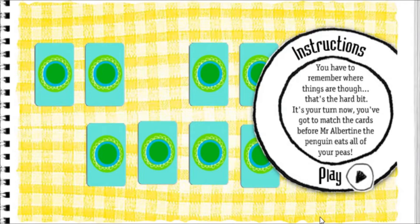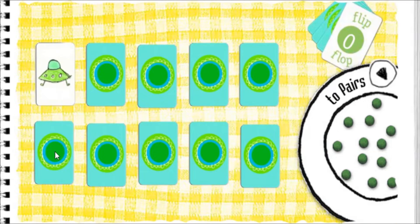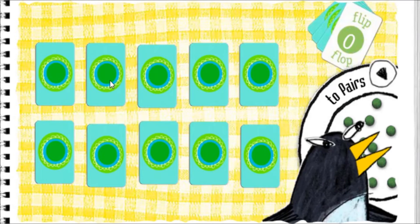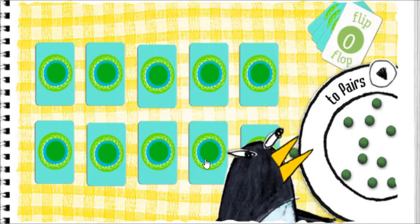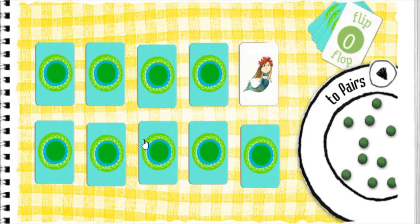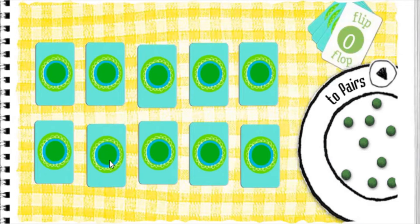It's your turn now. You've got to match the cards before Mr. Alberti and the penguin eat all of your peas. Click a card. Spaceship. Turn it over. Toothbrush. Pirate. Fish fingers. Mermaid. Toothbrush. Flip-flop. Parrots. Fish fingers.